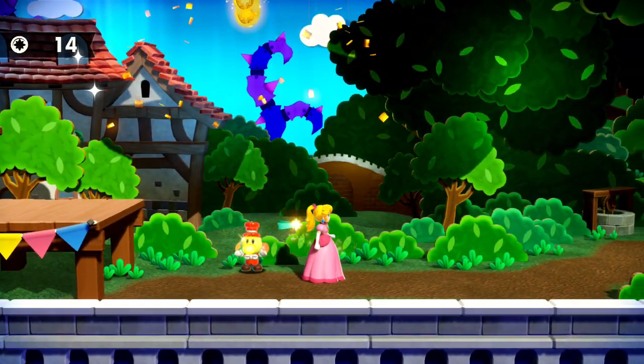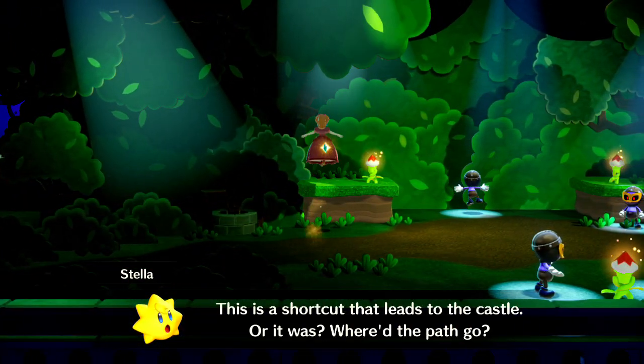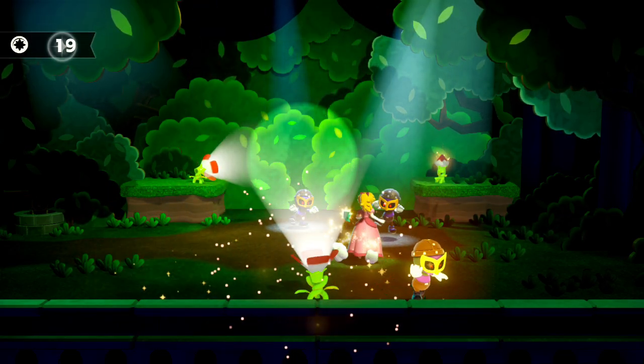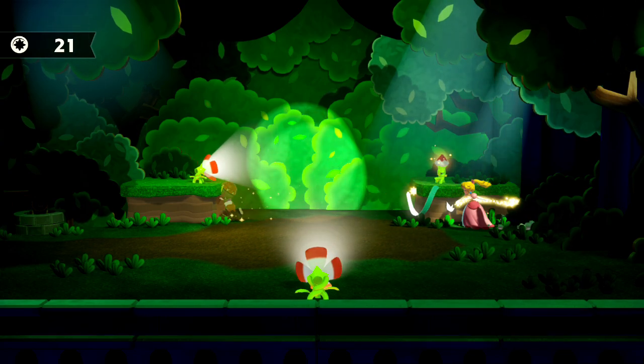Coins are used for stuff in the shop, but if you die you lose ten coins. You don't have lives, so lives are meaningless. You don't really need to farm for coins, and it's just nice that if you die, you don't lose too much.